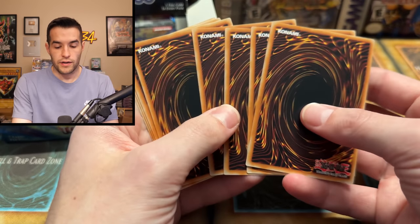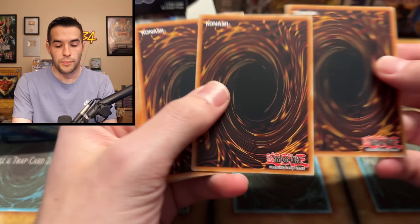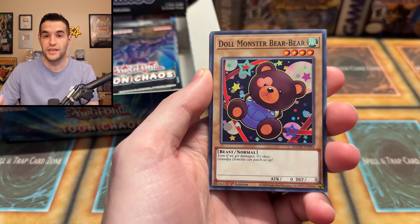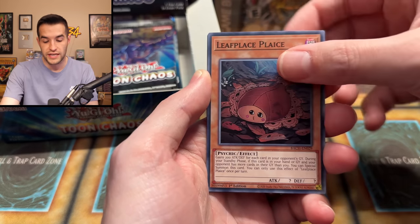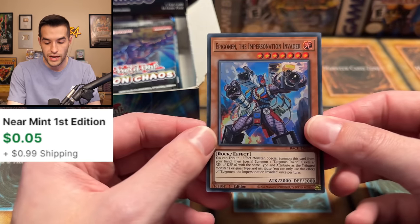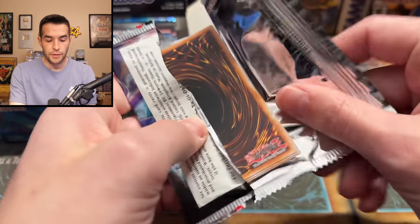Let's open a Battles of Chaos pack. This could be the Dark Magician — we put it right there in front of the starlight rare pack trick. Into the line we have Leaflace Ghost, Trick Shot, Mag Mad Hacker — that should have been the Dark Magician. Oh well, nothing too crazy. Let's go Toon Chaos — bless Gary with something epic! I'm excited, I want to pull something crazy.